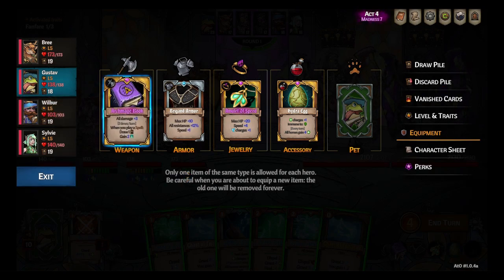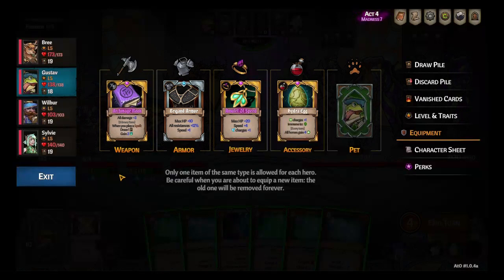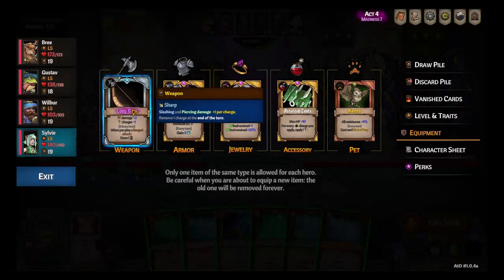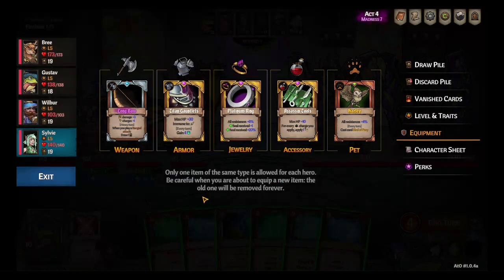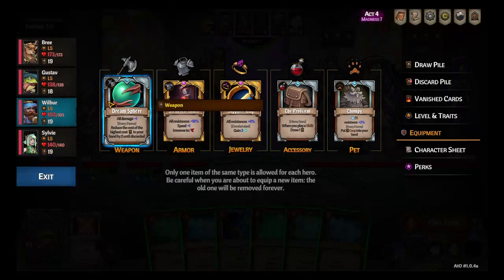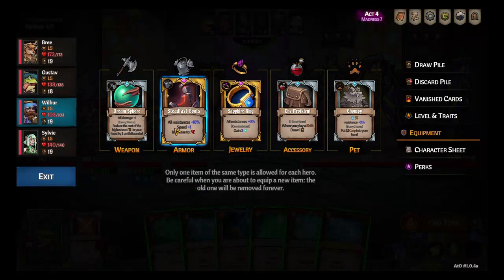Archmage, given Gustav a ton of draws, which is very nice. I got a longbow, still haven't seen a crossbow, got assassin's tools, got Titan Gauntlets again. Those seem to be super common for draws. Dream Sphere on Wilbur has been nice. Everything else here is not exactly ideal but it's pretty good.